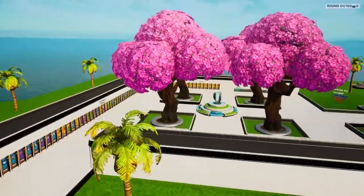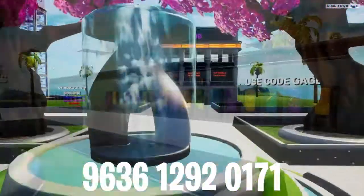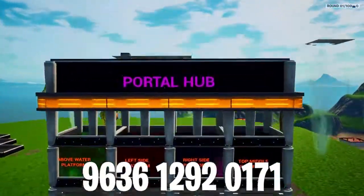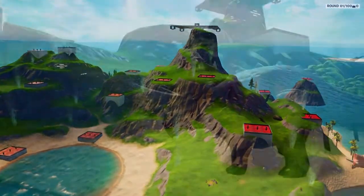Starting out with number 1, first is Gage's trickshot map featuring a customization hub full of vending machines for any trickshot you can think of. A portal hub which lets you choose exactly where you want to spawn, and countless places sprinkled around the map to hit.